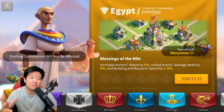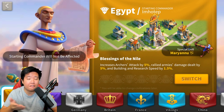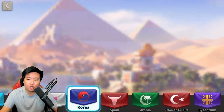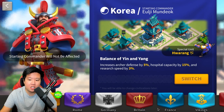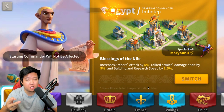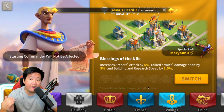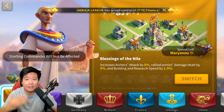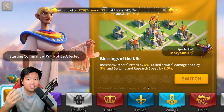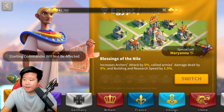What makes Egypt particularly juicy is its 1.5 percent building and research speed bonus. It might not seem like much, but many players switch to Korea just for three percent research speed. With Egypt, you don't have to switch at all — your building and research are both faster. Add in runes and titles, and it adds up significantly. Best of all, you don't have to keep spending 10,000 gems to swap civilizations.